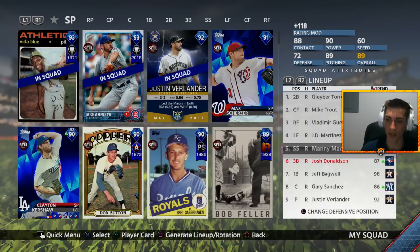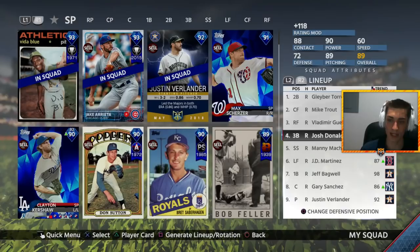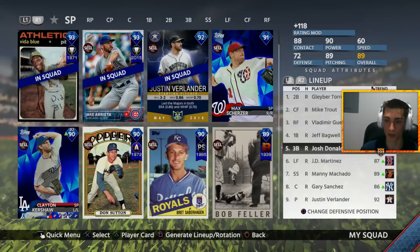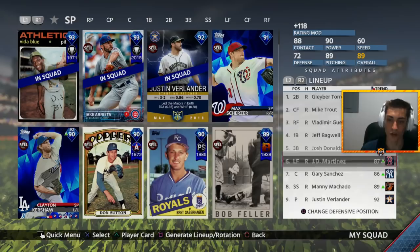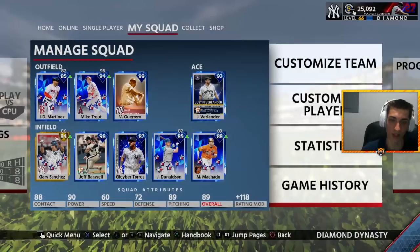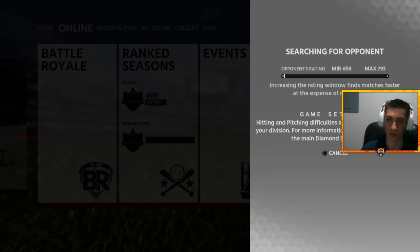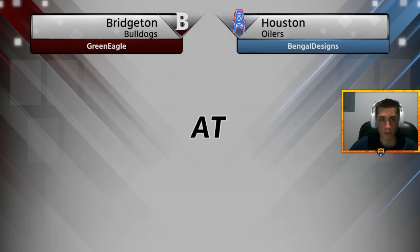I've been loving Josh Donaldson. I've been using him in Battle Royale and he only has 29 plate appearances but he's hitting .423 — ridiculous average, four home runs with him. So I figured, why not give him the start at third base. Manny Machado, JD Martinez is a beast. I'm gonna hit Jeff Bagwell fourth, then JD, then El Gary and Manny Machado — a star-studded lineup with a very solid bench as well. We do have some lefties on the bench, all righties in the starting lineup.